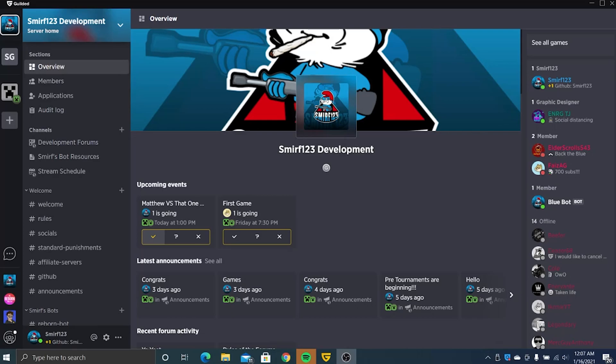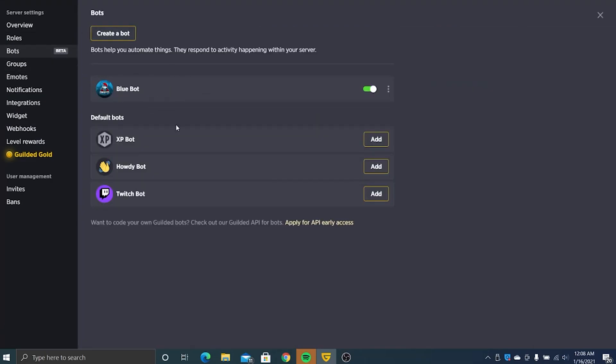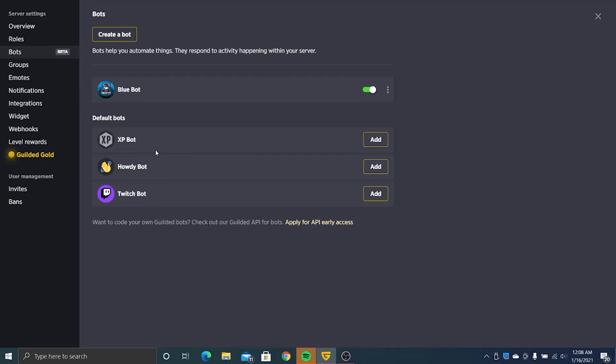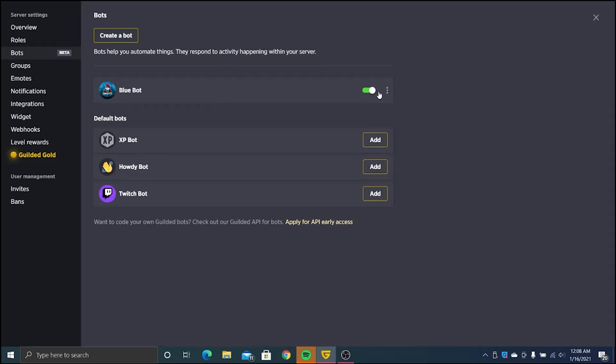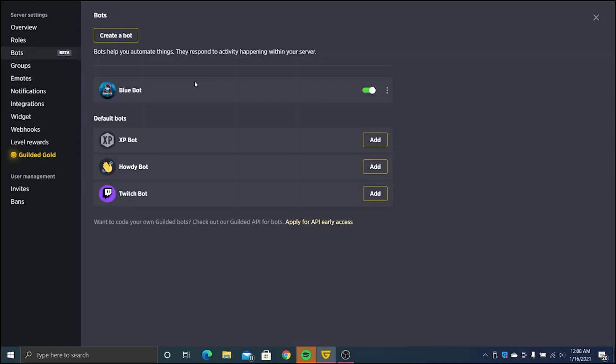Hello everyone and welcome back to another video. Today we're taking a look at a software called Gilded. It is a Discord alternative and we're going to be looking at its bot features. Gilded does not have a bot API right now but it has a very easy to use bot area. I first just imported my Discord server from Discord to Gilded but I wanted some bots.